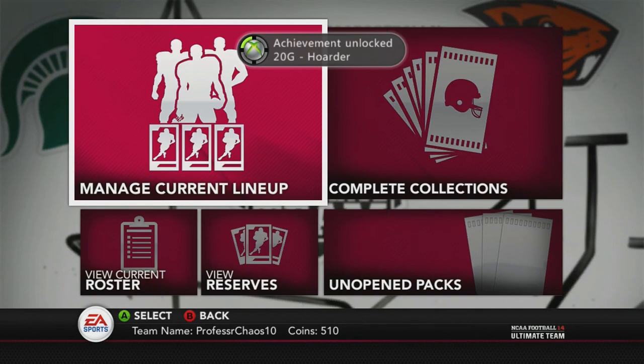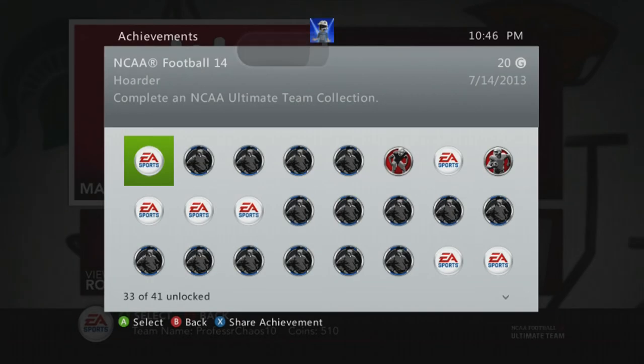So just back out and then go into your lineup. And there's the achievement — Hoarder: completed NCAA Ultimate Team Collection. So like I said, get the mascots, they're the easiest to get from auctions. Just get plenty of coins because the silver ones will cost you a lot because they are a lot more rare than the gold cards. So that is all for this video. Thank you guys for watching. I will see you guys next time.